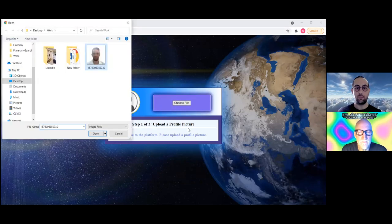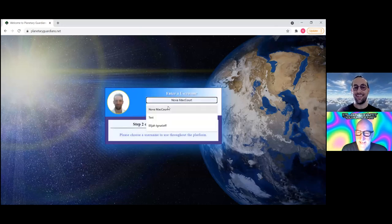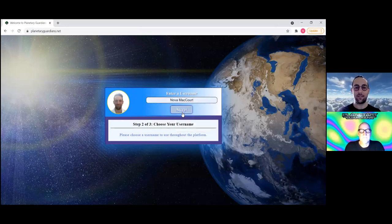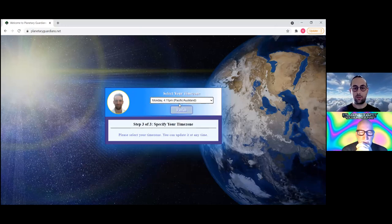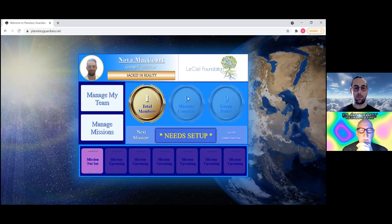The first time you log in, you'll need to upload a profile picture — you can use your face, for example — then click Accept. I'd advise you to use your real name, but you can use any username you wish, then click Accept again. Next, select your time zone: look at the day and time shown, make sure it matches your current local time, choose the correct one, and click Finish. You only need to do this the first time.